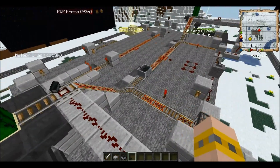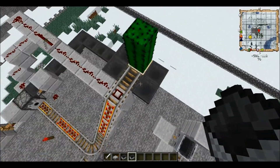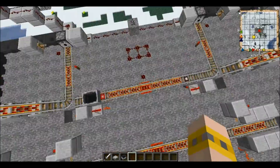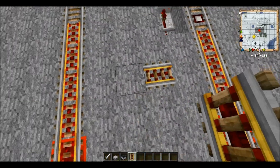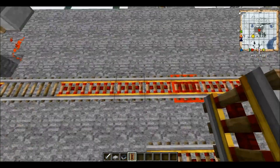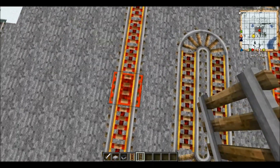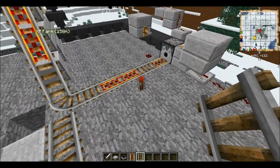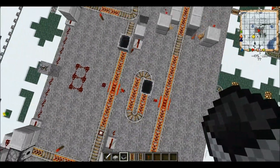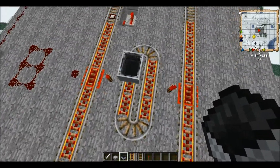What happens is these hoppers trigger a loop system. A normal loop system is something like this — let me just show you a small loop system. This is a small loop system. All you basically have to do is trigger this with a redstone torch, and if you put a minecart here, it'll just keep looping again and again. The advantage of this system is that it's one way — it's a one-way looping system, whereas this is a two-way looping system.